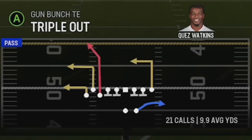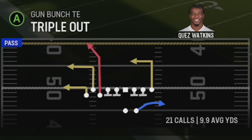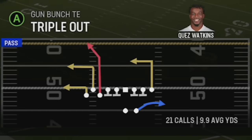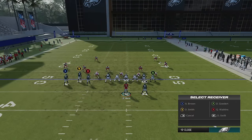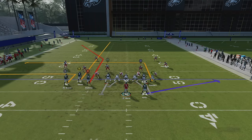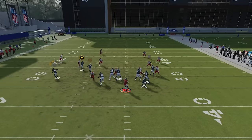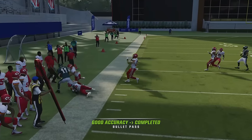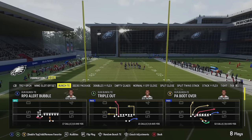I have dink-and-dunk plays you can run out of the Triple Out and the PA Boot Over, but those are the most explosive plays and typically going to be one-play touchdowns. I'm going to start with the Triple Out. For the Triple Out, you want to run this from the hash mark to the open side of the field. For the one-play touchdown setup, put the Y receiver on a slant or streak to pull back coverage, and then put the X receiver on a flat if it looks like zone, or a zig if it looks like man coverage.